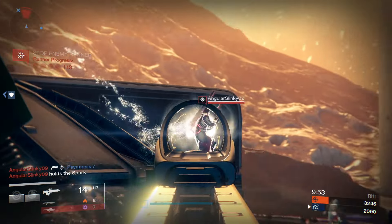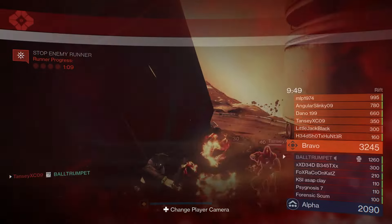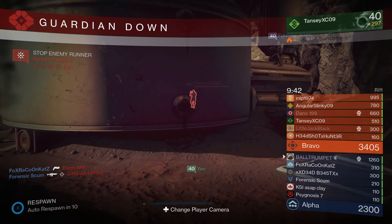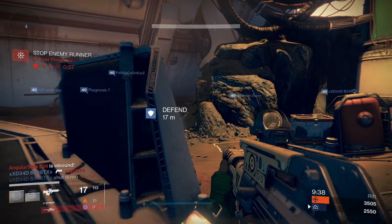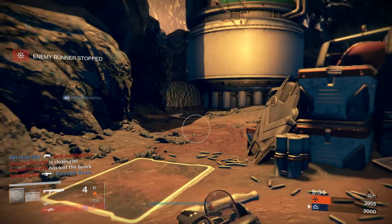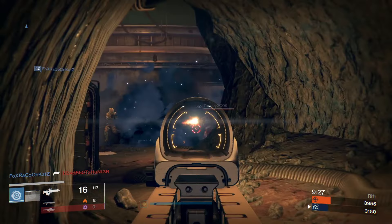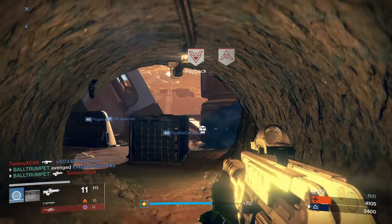Stop the enemy runner — you want to take out their spark runner as quick as possible so they can't score any points. Enemy runner incoming — enemy runner neutralized. Move right back to position.